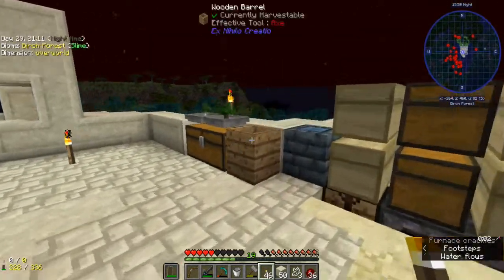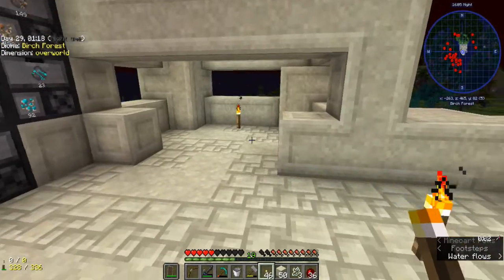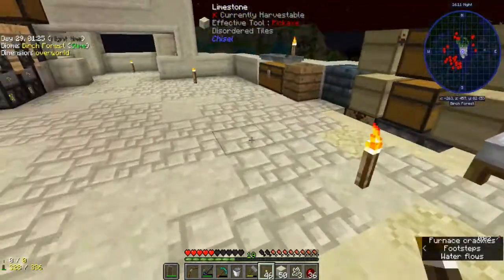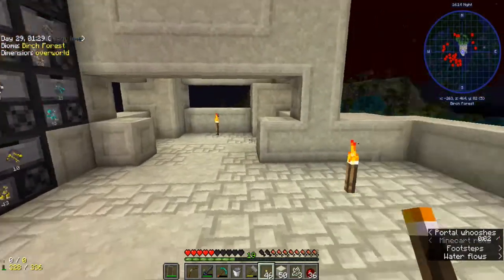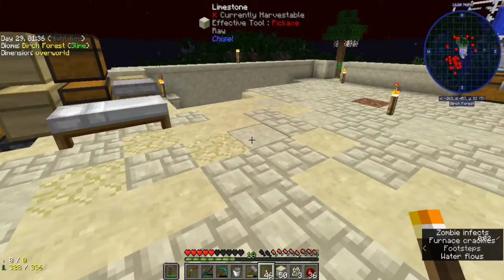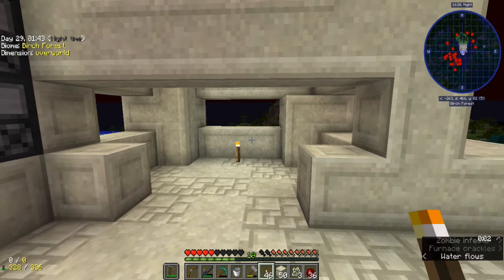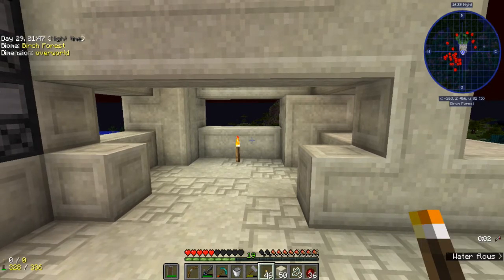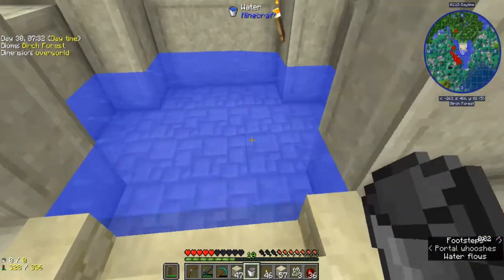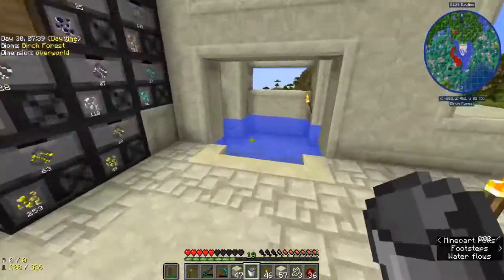So I went over to my test world and tried to find a block that endermen don't break — I could not find one. I tried interdiction torches and they seem to work sometimes. I spent like two hours testing different things. I only came up with one solution, and y'all ain't gonna like it, but it worked — good old-fashioned puddle of water.